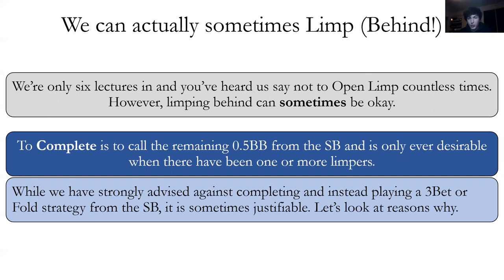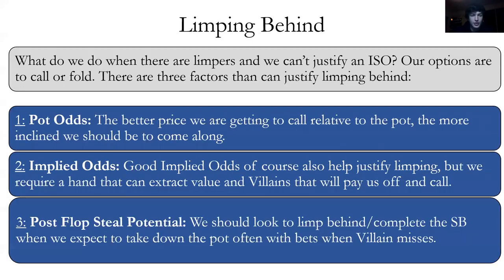We strongly advise: just 3-bet or fold. If you just always 3-bet or fold, it probably won't hurt your win rate too much — but for completeness, we'll explain when you can limp behind or complete from the small blind. The three factors for limping behind: pot odds — the better price we're getting to call, the more inclined we should be. Post-flop steal potential — if we expect lots of folds post-flop. And implied odds — we need both a hand that can extract value and villains who will pay us off.